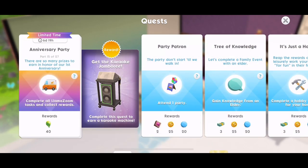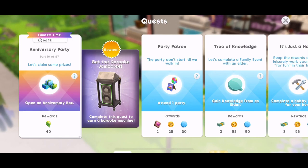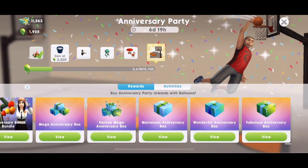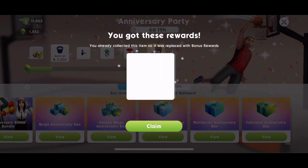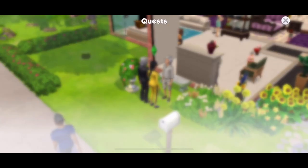Part 15: talking of Llama Zooms — there are so many prizes in honour of our first anniversary. Complete all Llama Zoom tasks and collect rewards. Done. Now let's claim some prizes by opening an anniversary box. There's also an anniversary bonus bundle you can buy for real money, £9.99 — the delightful anniversary display lets you collect balloons from it. Let's open a fabulous anniversary box. I'd really like the fireplace, but we got something already collected. Not much luck.